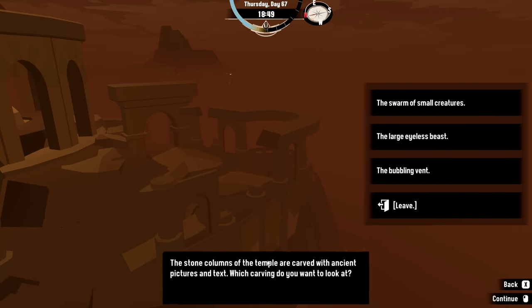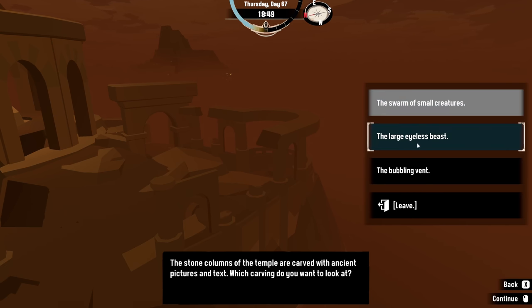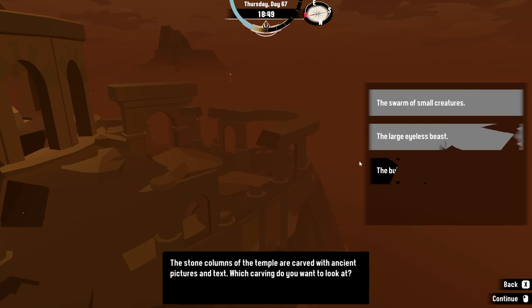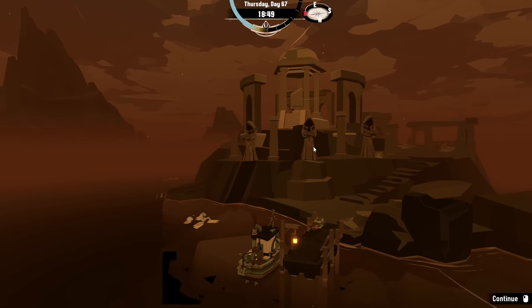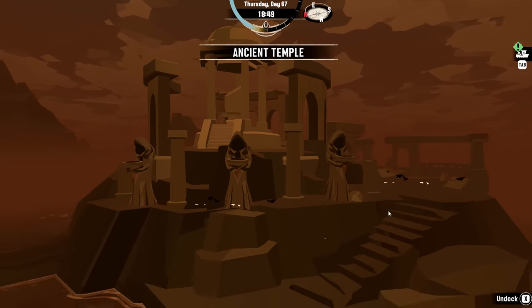Stone columns of the temple are carved with ancient pictures and text. Let's look at the swarm of small creatures — small fish surrounding a boat. 'The ravenous children: alone, they are nothing. Together they summon her.' Beneath the word, somebody has added a crudely scratched note: 'Do not let them grip you. Burn them away.' Okay. Swarms of fish — burn them away. Large eyeless beast: 'Unseeing mother. When the starving cannot eat, she approaches.' Somebody says: 'Blind, but can hear her children. Avoid at all costs.' Bubbling vent: 'The breath of salvation. It burns those that mean harm. Only the pure remain.' Protection — follow the magma, find them. Bubbling vents are safe, I guess. Statues — the left one holds a crucible. It's empty. So we just need to fill those with those things.